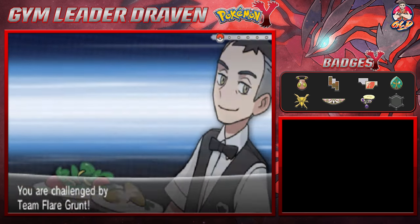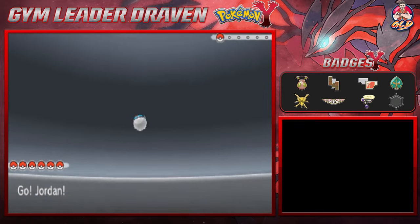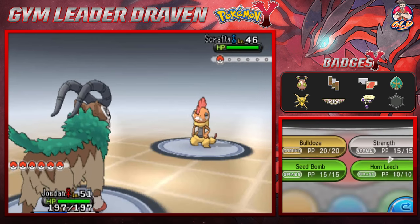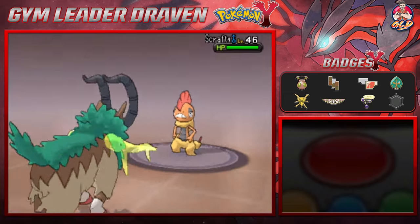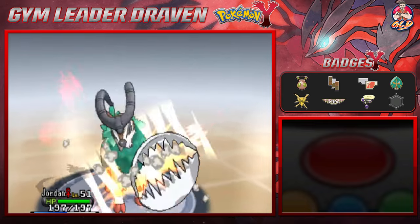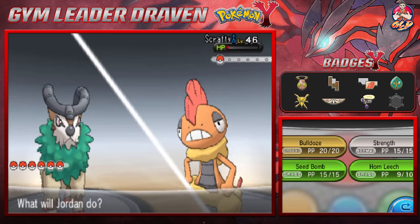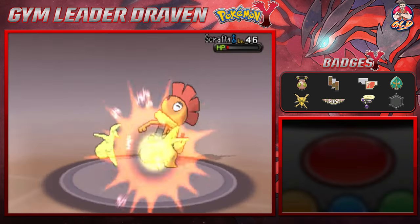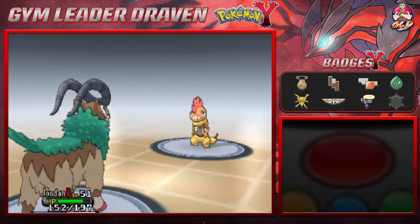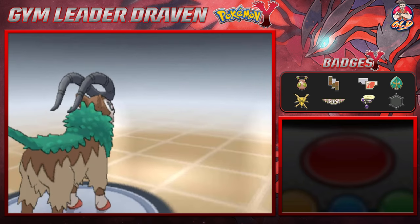Alrighty, so here we are taking on a Team Flare grunt, and he will be coming out with a Scrafty. It is time, guys, to kick some butt and take some names. Here is Jordan the Goat. Let's go right ahead with the Horned Leech right here. Look at his big old horns taking a lot of its HP. Here comes a Crunch attack — that will lower our physical defense. Let's go one more Horned Leech for the win. We have defeated him and we are moving on forward.